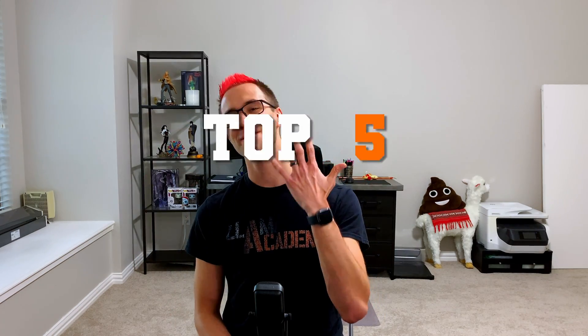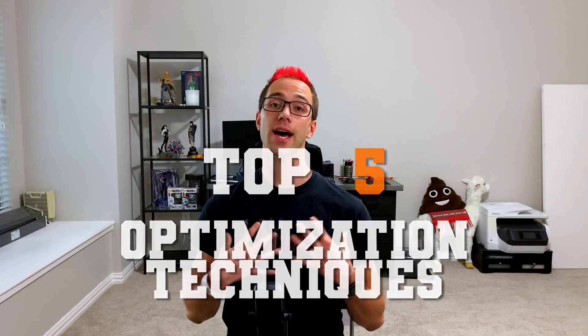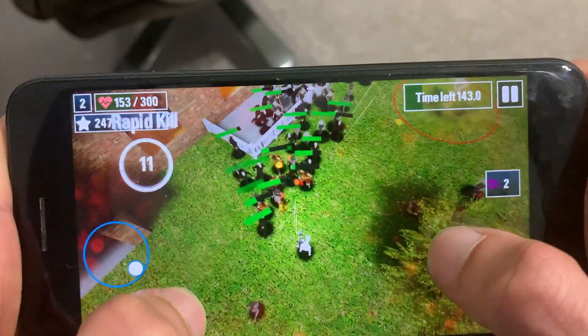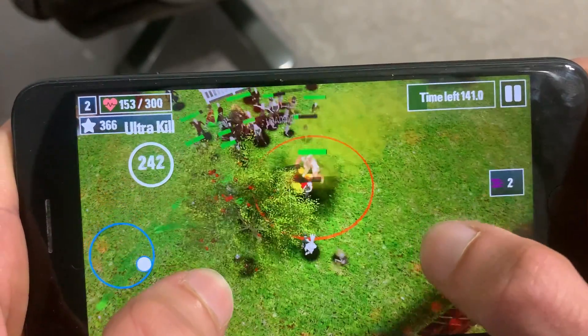In this video, I'm going to give you my top 5 optimization techniques that I used in my game Llama Survival to boost the FPS from nearly unplayable on my powerful PC to a solid 60 FPS on a mobile device.